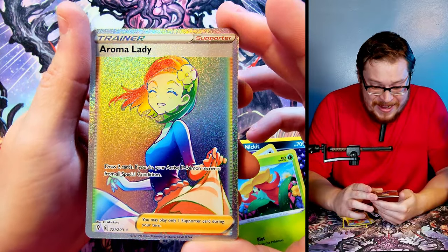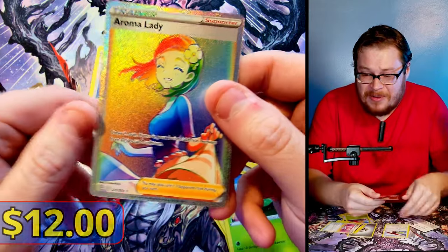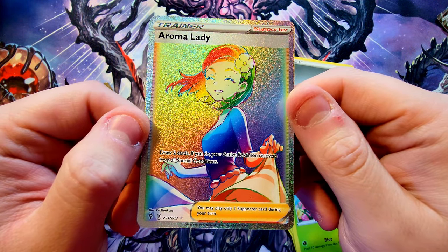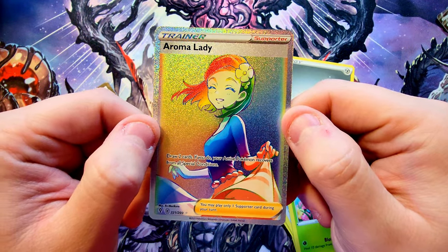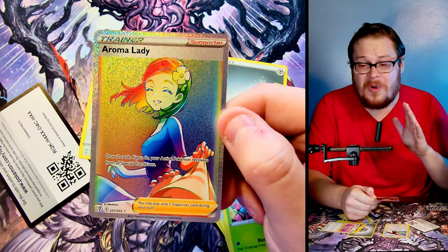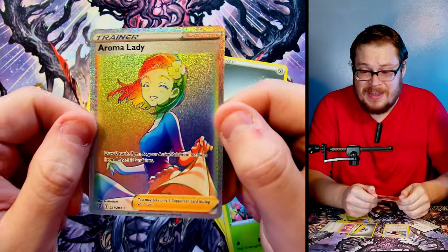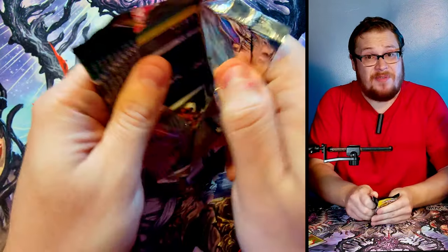Rainbow Aroma Lady full art - oh my gosh, let's go! That's exactly what we wanted! Holy cow - Aroma Lady, 221 out of 203, a very cool secret rare! Awesome supporter card full art trainer - I've got a whole binder of full art trainers I've been stacking up over the years, so this is going right into the collection. Very very excited about this, very happy we got the rainbow version because they look absolutely amazing. Forget the price on her but I will take it!